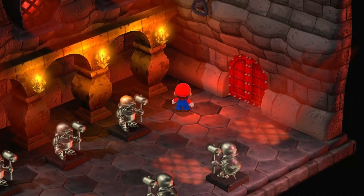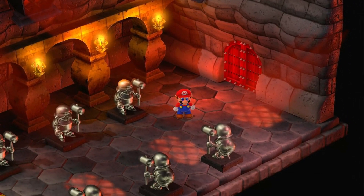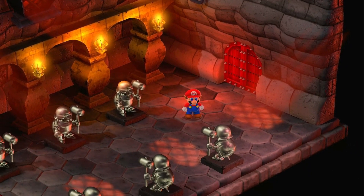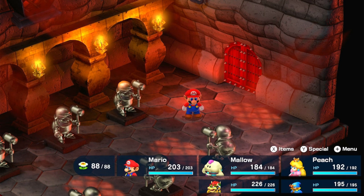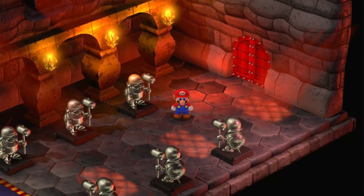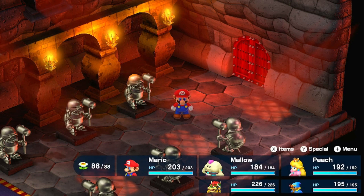All right, now that we've reached Bowser's Keep I think it's time we end things off. Next time on Super Mario RPG, we will explore Bowser's Keep and see if we can find Smithy in here — I think this is the only place he could be — as well as the final star piece. See you guys then.